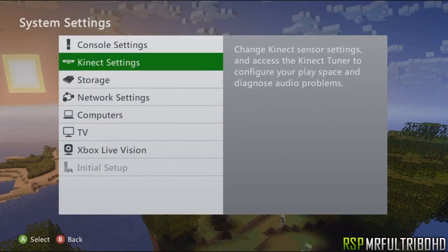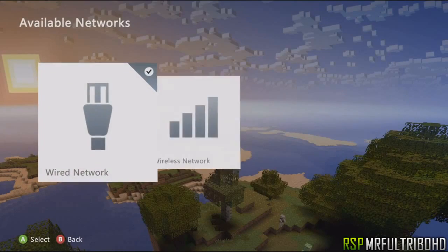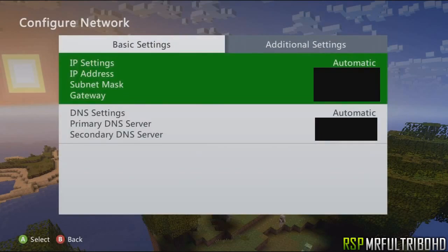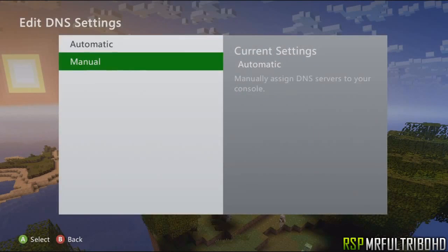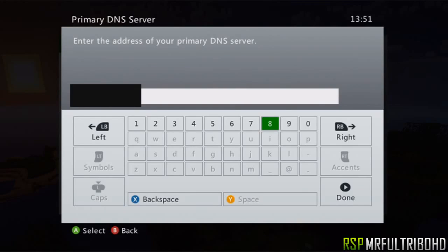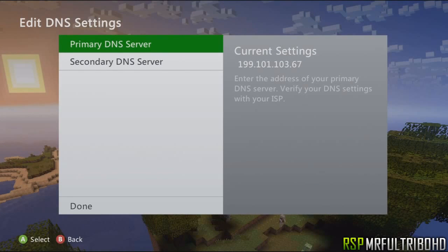First I'm gonna go to System, then Network Settings, click on Wired Network, then click on Configure Network, click on DNS Settings, then click on Manual. Click on Primary Settings, delete your number and type in this number — the number is in the description if this was too fast for you.